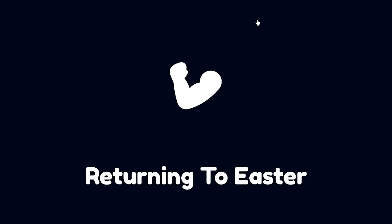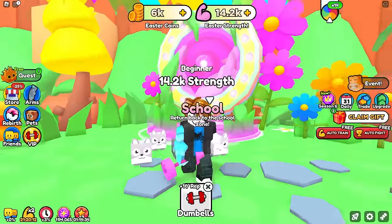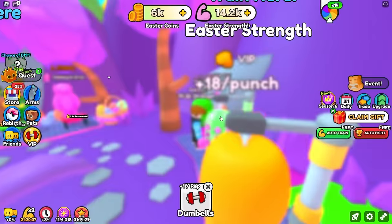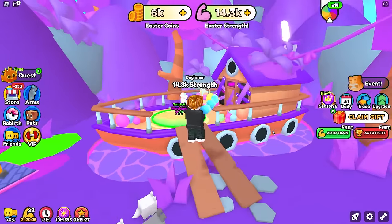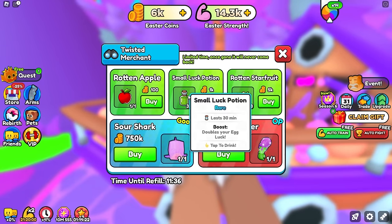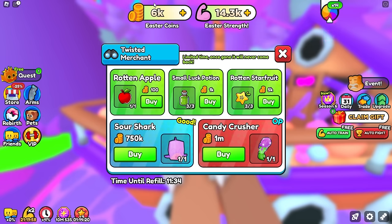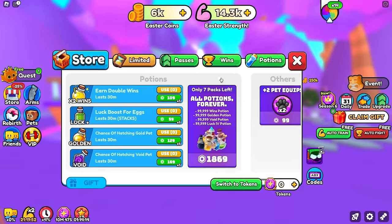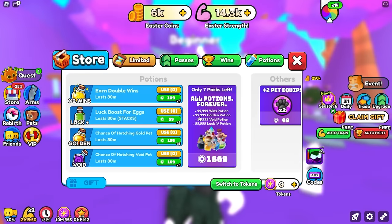We can go check back for the Easter event — I've been trying to get some double wins potions and have been struggling to find them in the shop. Small luck potion over here. Please give me a win potion — holy crap, this is like three cycles and we haven't got a single wins potion. We have 6,000 coins, enough to buy three hours' worth, but I just can't find anything. In the store we have zero. We're down bad.